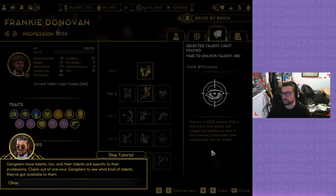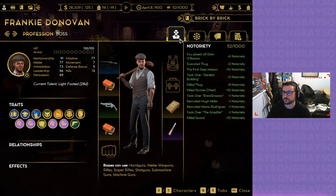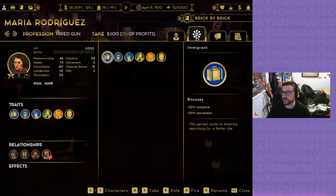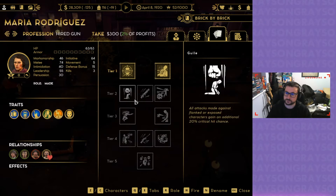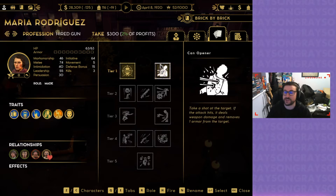Gangsters have talents too, and their talents are specific to their professions. Check out one of your gangsters to see what talents they've got available. Can opener — place a mark on the target. Marked targets have their defense reduced by 25% and marked target lasts for three rounds.